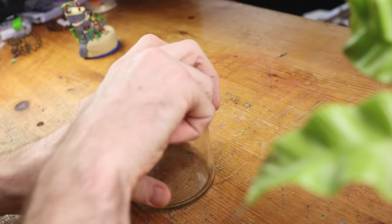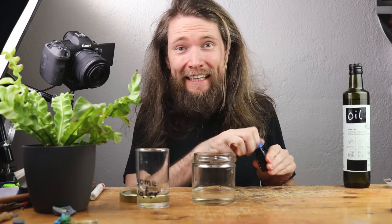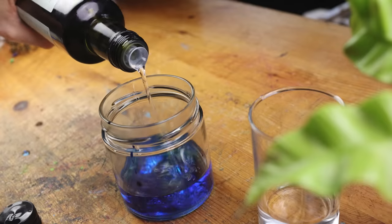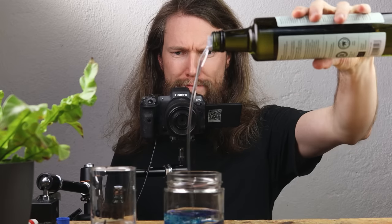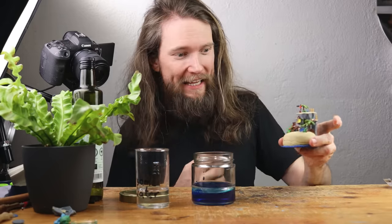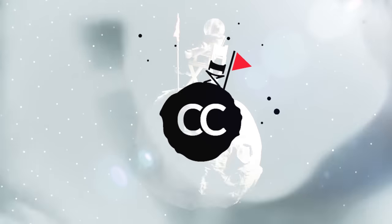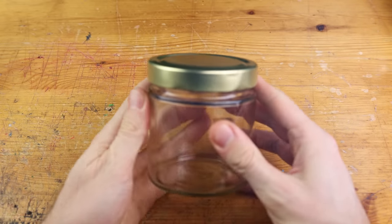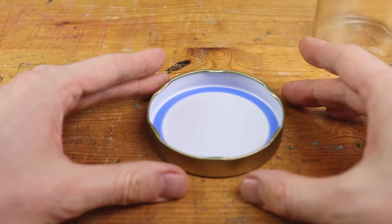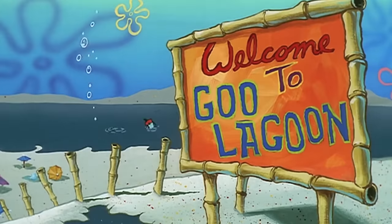Hey guys! Today we are creating Goo Lagoon by taking some water, adding ink, adding oil, and adding a miniature level from the game SpongeBob SquarePants of the Cosmic Shake. We are creating a miniature level called Pirate Goo Lagoon.